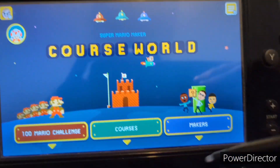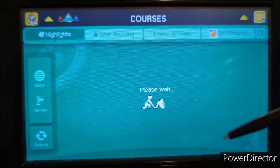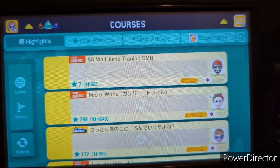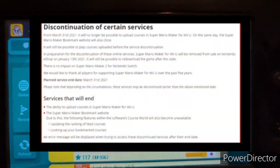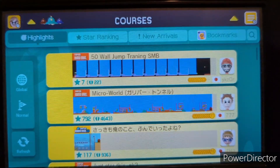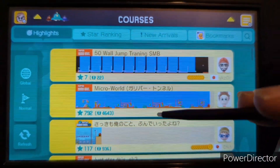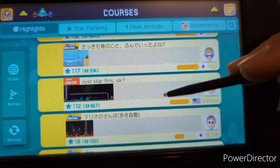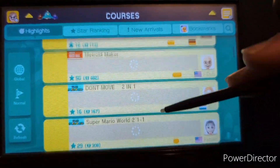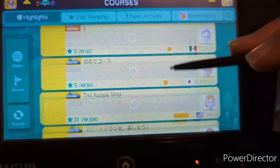Back to Course World — my favorite part is everything that was made during that era. Unfortunately nowadays people can't upload their courses anymore because Nintendo pulled the plug on March 31st, 2021. But you can tell a bunch of players had an absolute fun time with the course creation — everything had potential, and these courses were absolutely fun.